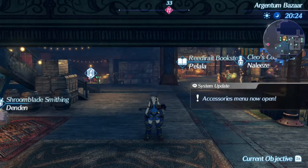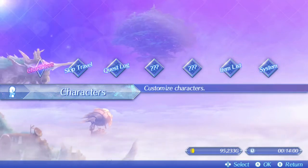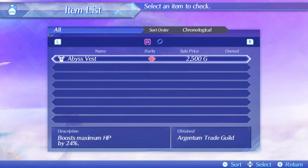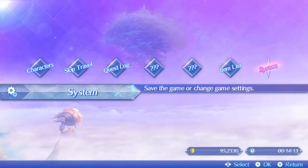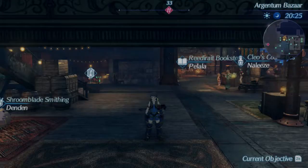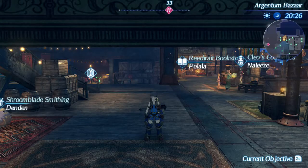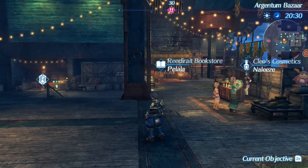Alright, let me figure out the item list and menu options. I'll do the accessory equip later if I haven't already done it.